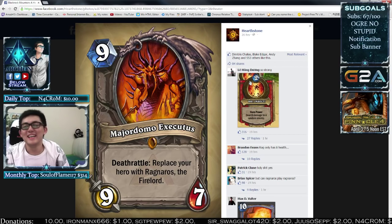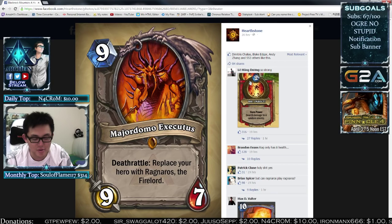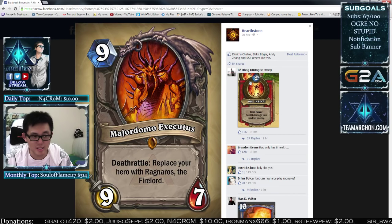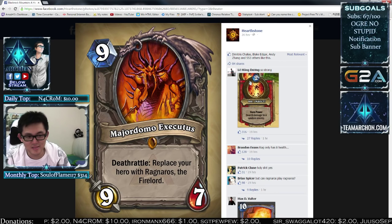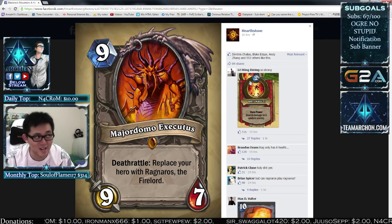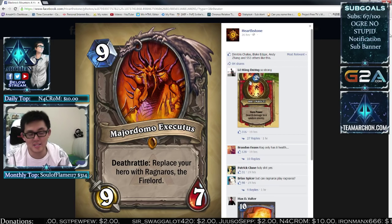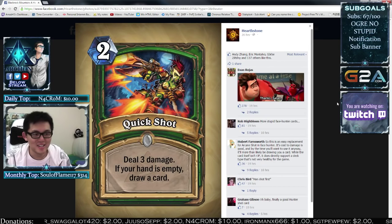Oh my god — Majordomo Executus! We're gonna beat Ragnaros! As far as I know, Ragnaros is an 8-health hero with the 8-damage hero power — it all makes sense. But the problem with this card is that if your opponent kills it on their turn and then deals damage to your face, you're pretty much dead. 8 health is not a lot to work with. People already think Jaraxxus at 15 health is sketchy. 8 health and you don't get to control when it happens — I'm not really sure. But it'll be cool to see what Ragnaros emotes. 'DIE, INSECT!'